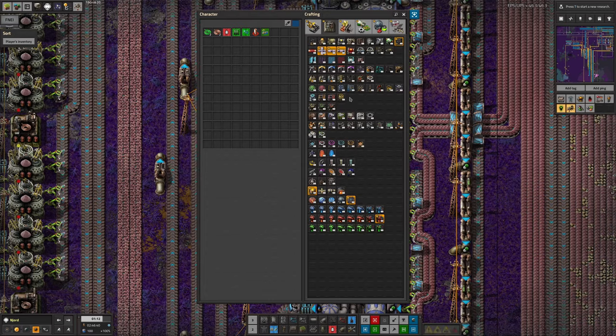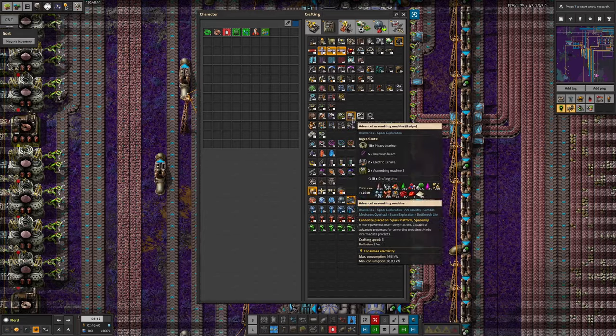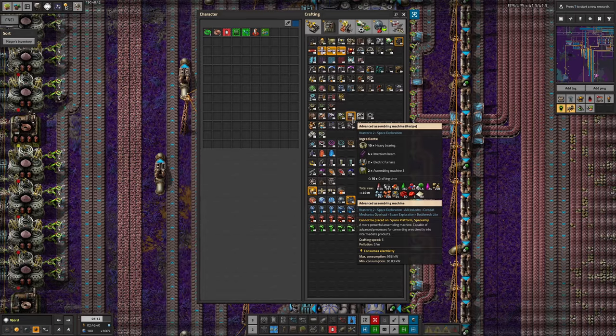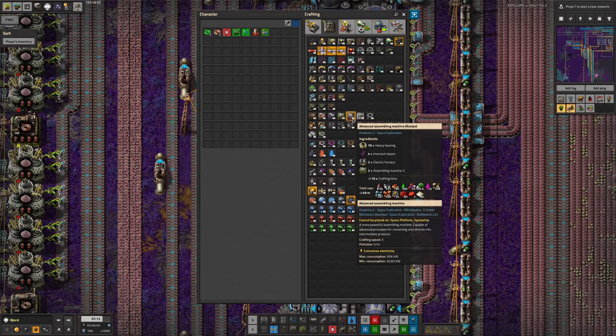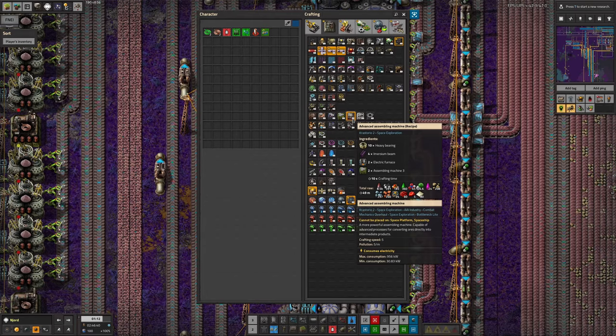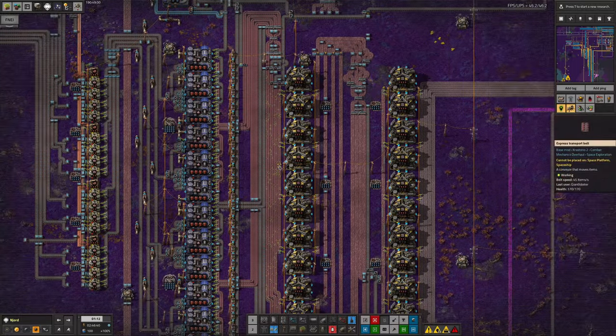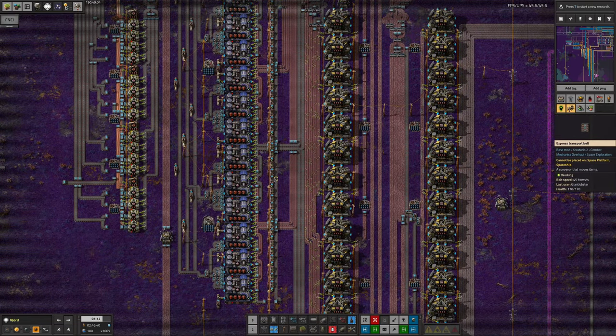It's not just metal processing - you have advanced chemical plants that allow much faster chemical processing, especially when you get the advanced chemical plants. And then eventually you get the advanced assembling machines, which are astonishingly fast. Having faster machines means you can fit more throughput around a single beacon, which means your modules go a lot further. Even if you can't put more modules in, fewer machines simply run faster, so you don't need as many modules in total.